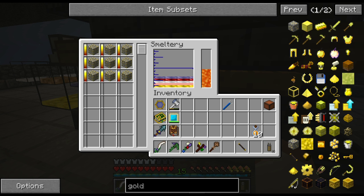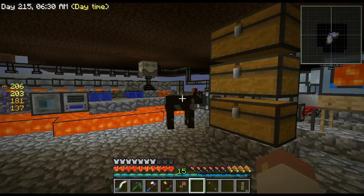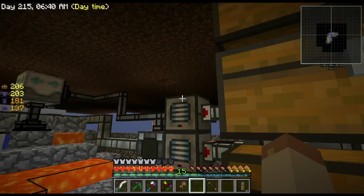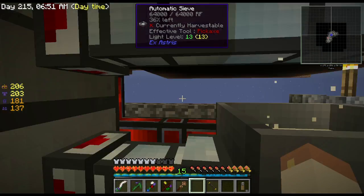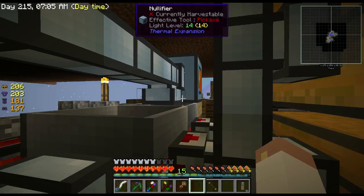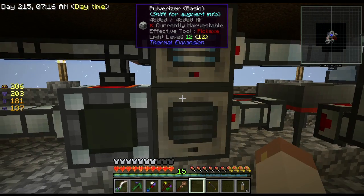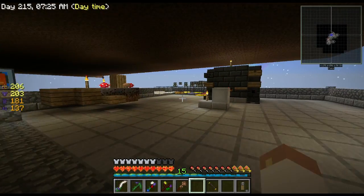I'm going to need to make a nullifier as well because I want to get rid of all that cobble. I've changed my setup a little bit - I was having a hard time getting enough sand to get enough dust because I need redstone like crazy. This thing would get backlogged and stop accepting gravel. So I put the nullifier so once it's full and not accepted anymore, it kicks the gravel into the nullifier and keeps making gravel. I'm still constantly going up in numbers so it's not hurting cobble generation.